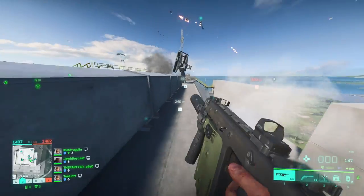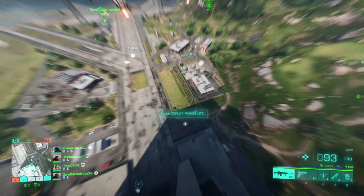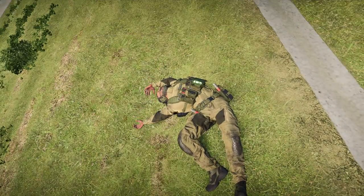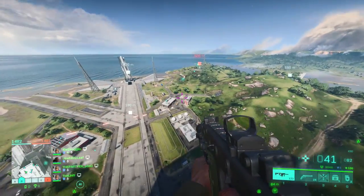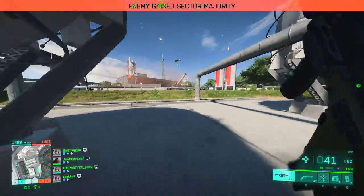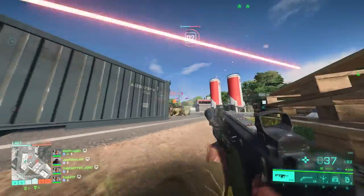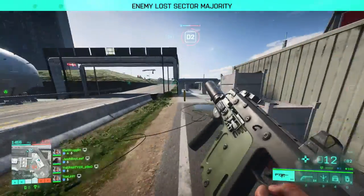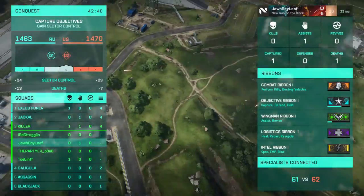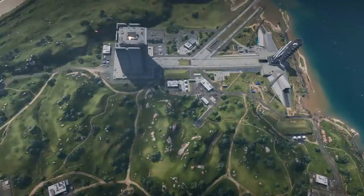Orbital doesn't have great flow for conquest, and that's kind of sad. Another big issue is the parachute system — I've died countless times because it's just too clunky. Either you jump off a building and the parachute deploys too late even though you pressed it at the right time and you splat to the ground, or you open it too early and there's a weird bug where your character stops moving forward and you have to release and re-press the forward button, and by then you get beamed out of the air.